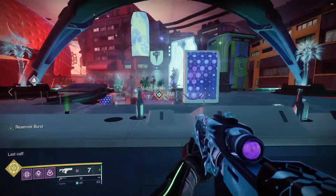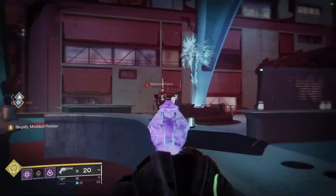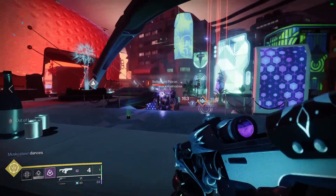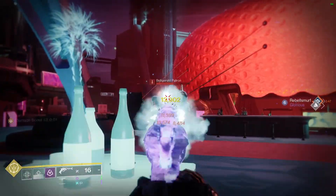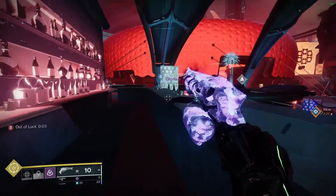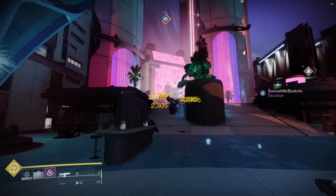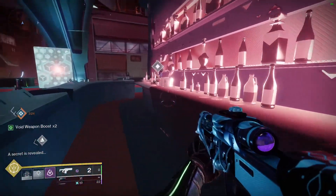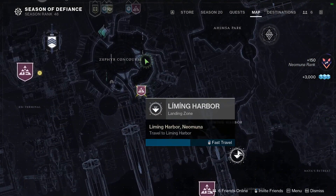At last call, some very strong enemies pop up. Take care of those — that's the last one. We get action figure number three, and then we're going to head over to Mayor's Retreat for the fourth one.